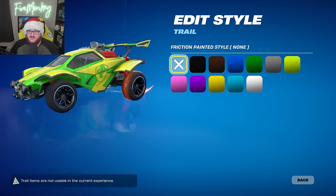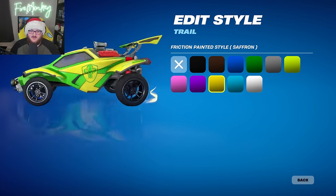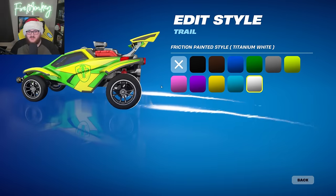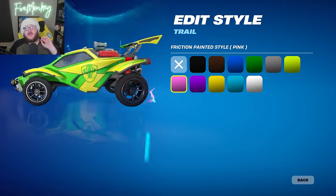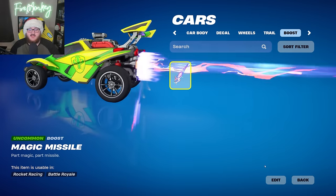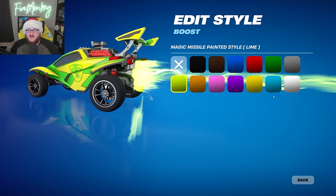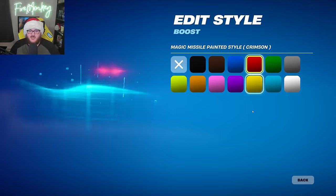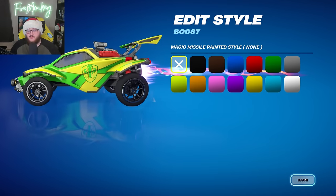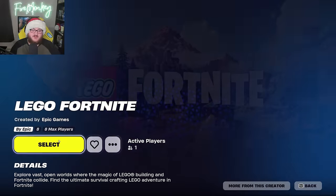No new wheels this update, but we did get new trails. The Cypher trail has lots of different color options when you purchase it in the item shop. The Friction trail also has different color options — yellow, pink, and more — with a glow effect on your back wheels when active. For boosts we have the Magic Missile, which also has different color options and will be sold in the item shop. Nice to see more support overall for Rocket Racing.